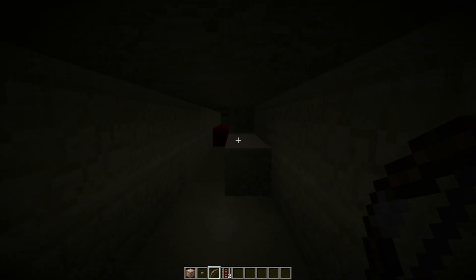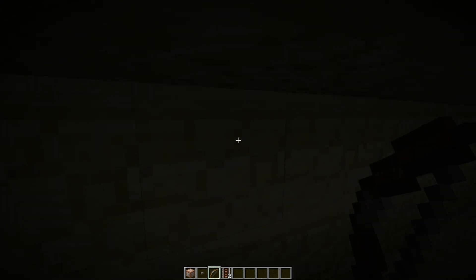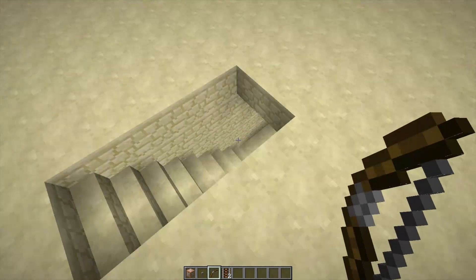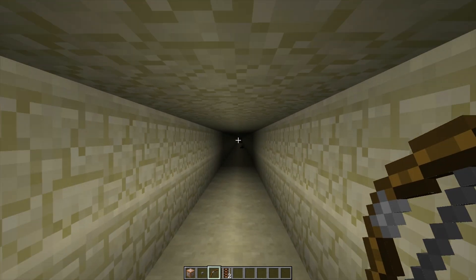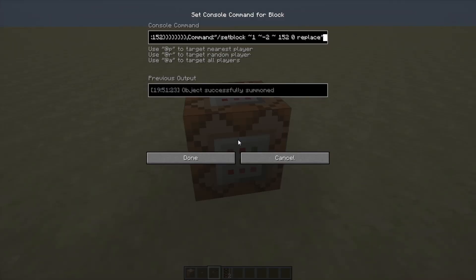I actually don't know how to make a stop function — you may find out yourself — but that's how it works. The tunnel digger is a pretty nifty little contraption using only one command block.